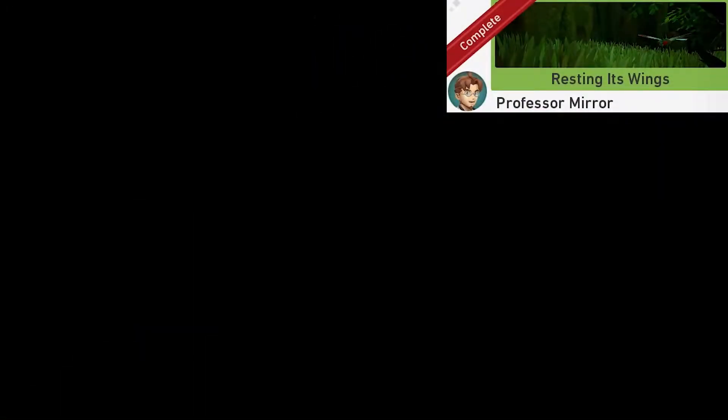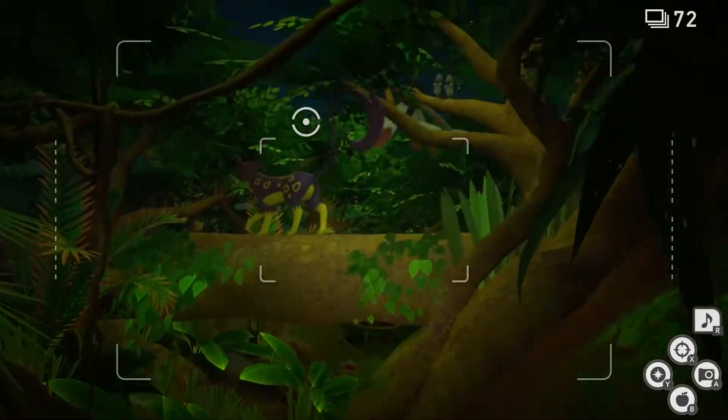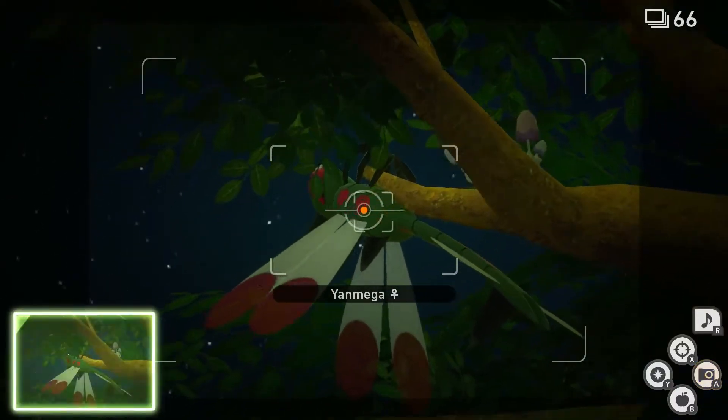Resting Its Wings. This one's going to be done at the beginning of the level. Once you get to this fallen over tree, look up and to the right and you'll see a Yanmega on the branch. Take a picture of it sleeping. Now you can quit and submit.